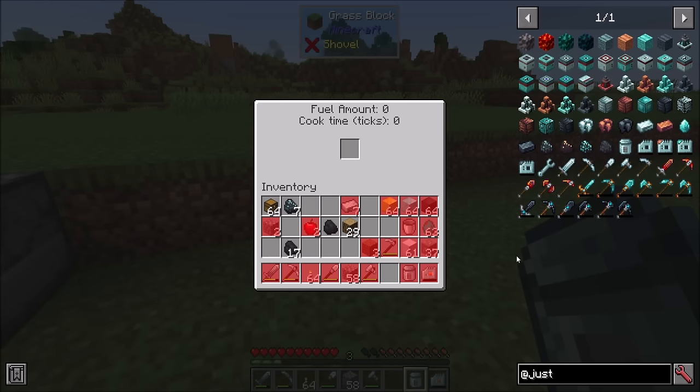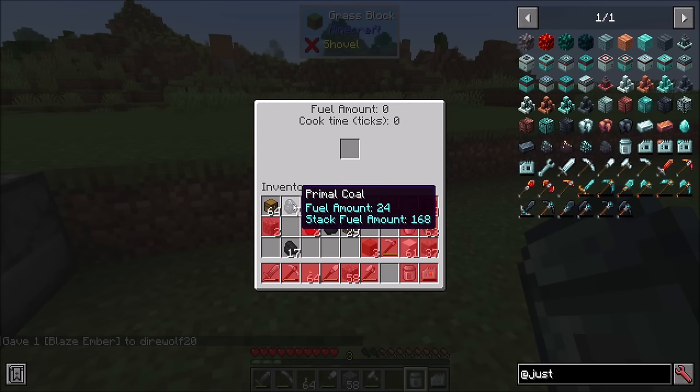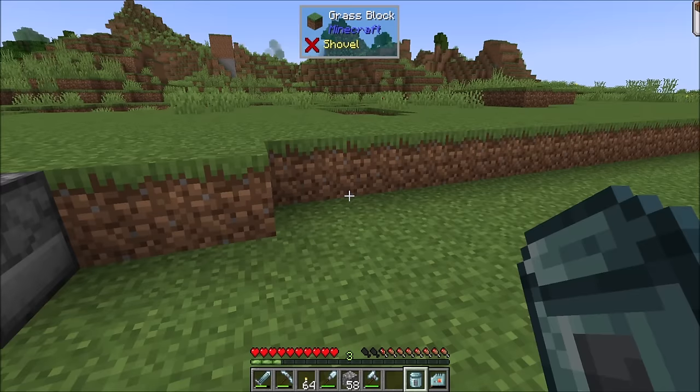There are higher tiers of primal coal — as you can see in JEI — that will be progressively higher. Blaze Ember Coal, for example, is the tier two version, and each piece can smelt 72 items, which is 24 times three. You need a block of primal coal to get blaze ember, so the same math applies: if you happen to get three blaze embers, you've broken even; if you happen to get four, you got a little lucky and wind up with a little bit more fuel.